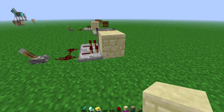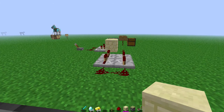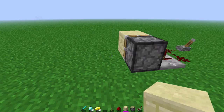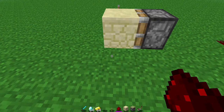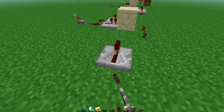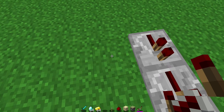Step five: put a block of your choice right there. For the next step, do this line of redstone here — so when it's closed, you can see there and there — and then do your repeaters.